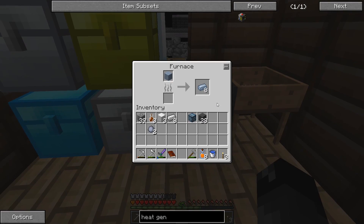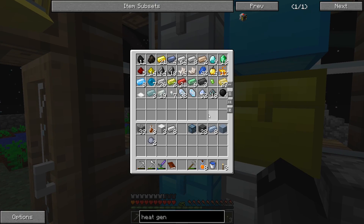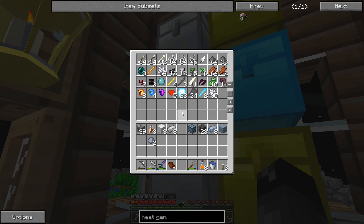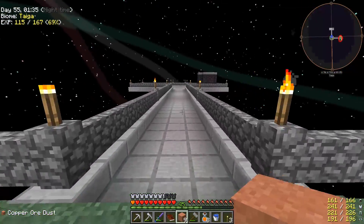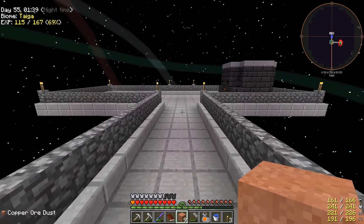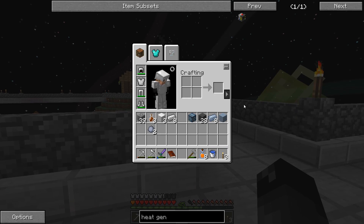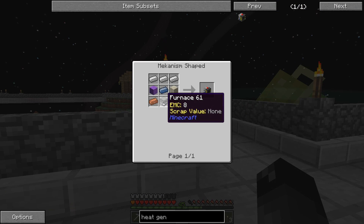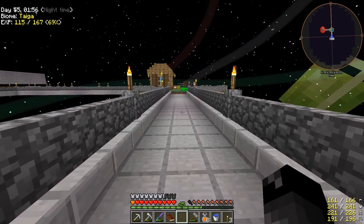I just got done smelting down some osmium ore dust - apparently you cannot put this in the smeltery to double it, you can only smelt it one to one. We got eight of those. We probably just gonna make one to test it out. I don't think I've smelted any copper yet - let's take nine of these over to our smeltery, get these going, make two blocks of copper.